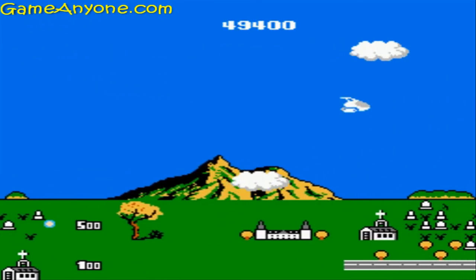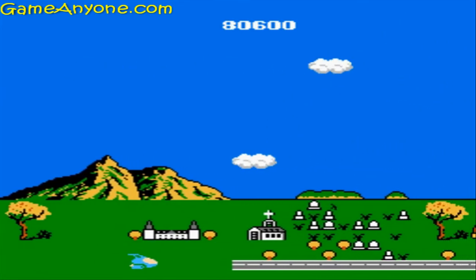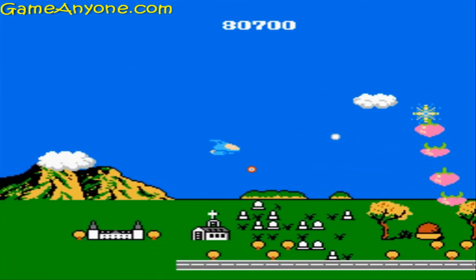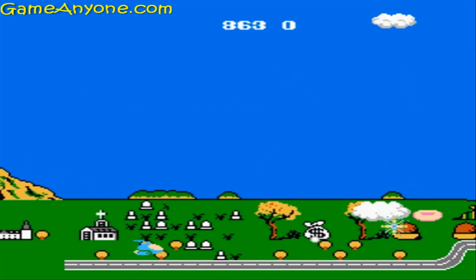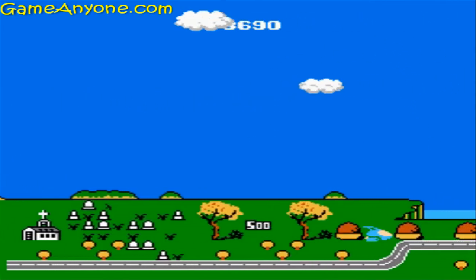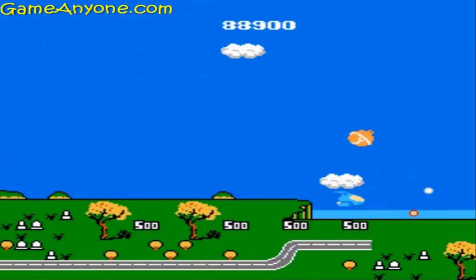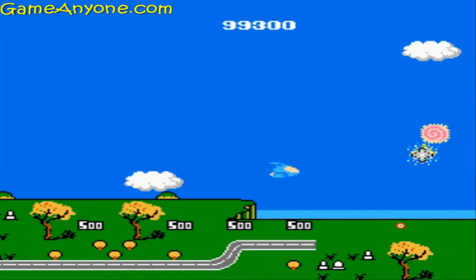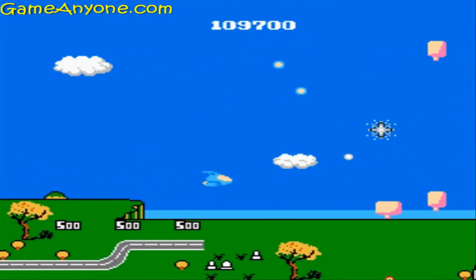Apparently in this game you cannot get power-ups as such — you know, better range or a spread gun or something like that. But you can get invincibility, as you can see, which is useful. I don't really recall invincibility items in the first Twinbee, but at least in here you can get that possibility.